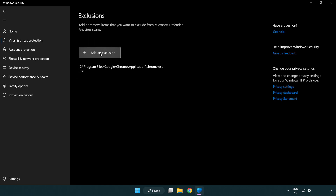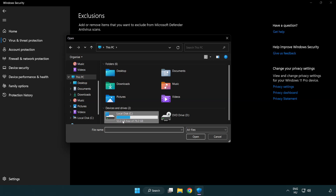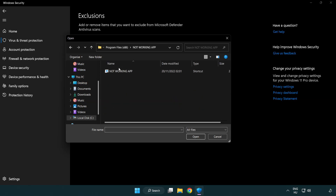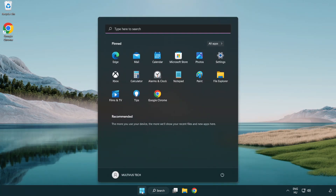Click Add an Exclusion and select File. Find your not working application, select it, and click Open. Close the window and restart your PC.